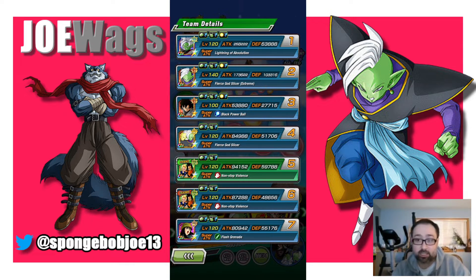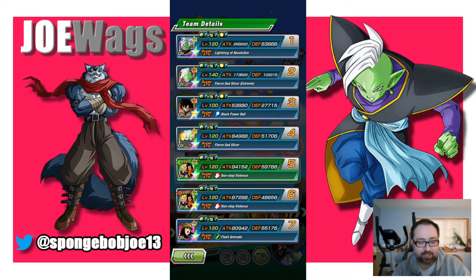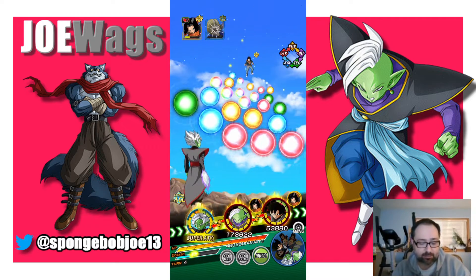Only 100K defense without Gowasu and Zamasu — they were heavily impacting the defense stat. Without them we're only at 100K, and after supering we're maybe at 160K, then he gets the other boost on super, so about 200K defense. That's just not cutting it. Under 200K defense after super is just not very good.